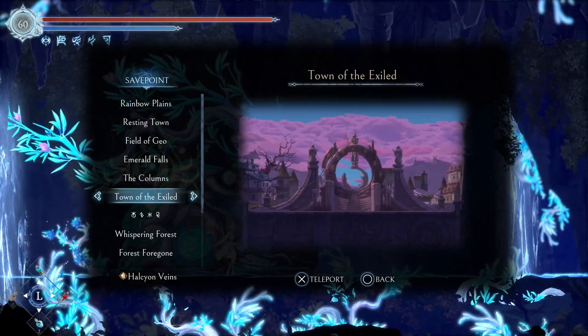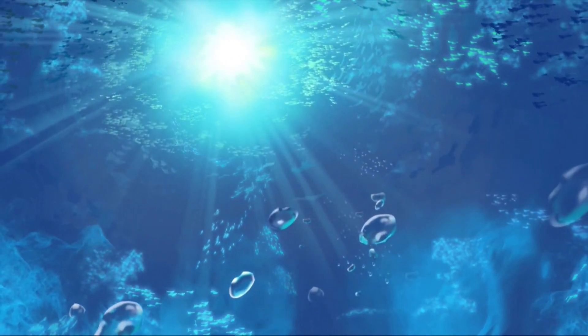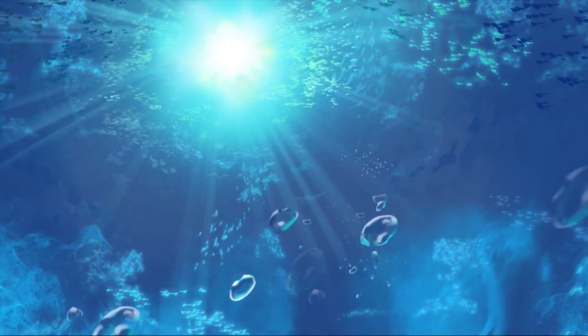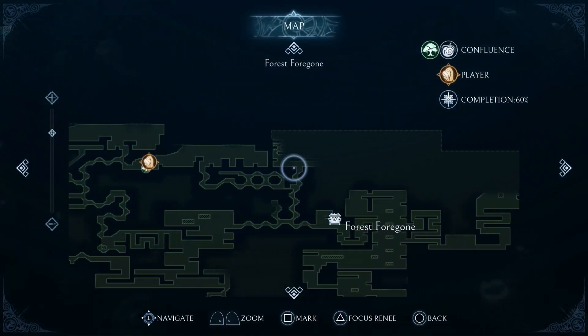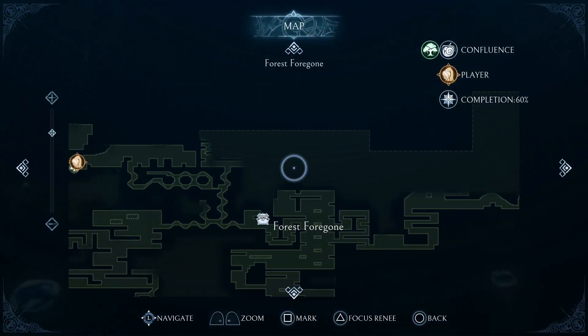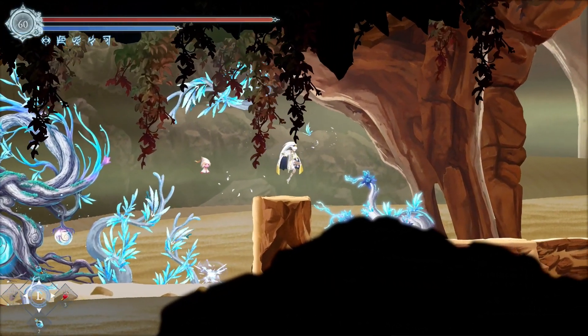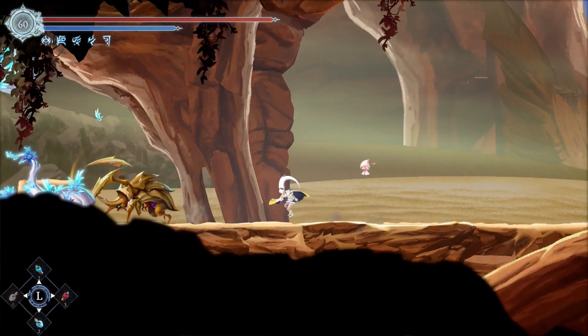Alright, let's go to the freaking Forest Foregone. This is why I wish the game actually told me the names of the areas I went into, and I didn't have to find that guy and have him update my map and tell me the names of the areas. Apparently that was new — it didn't really do that before, so I guess we should be lucky.